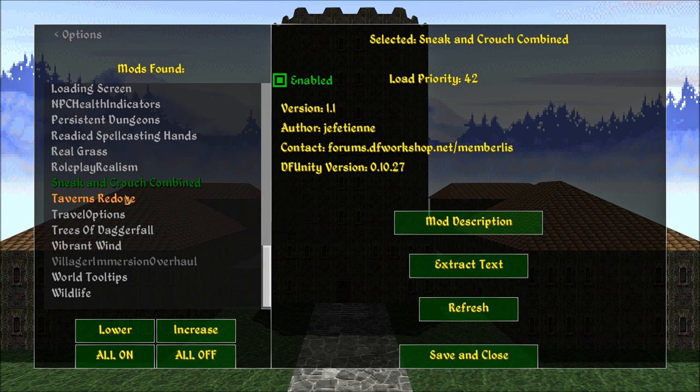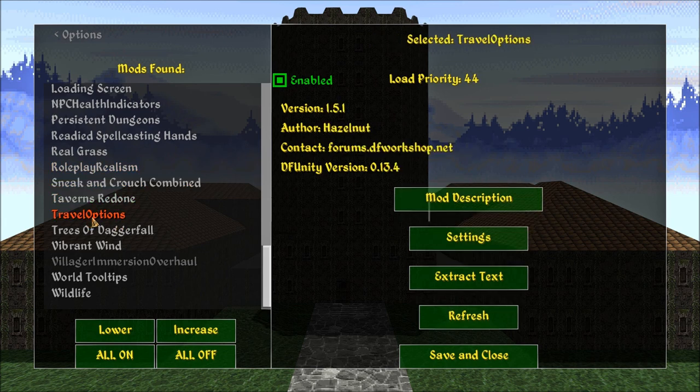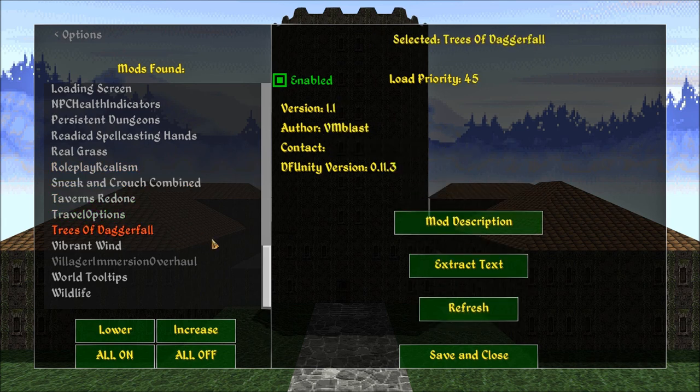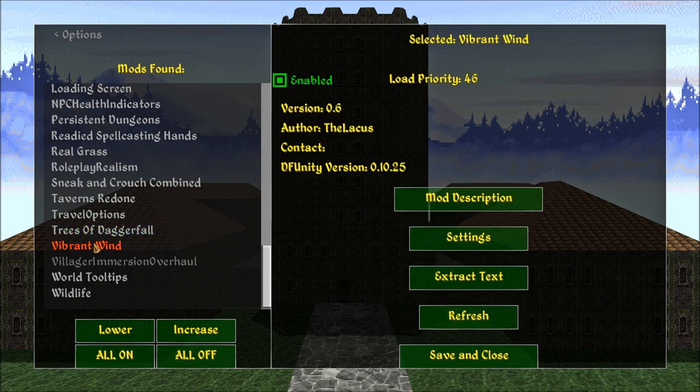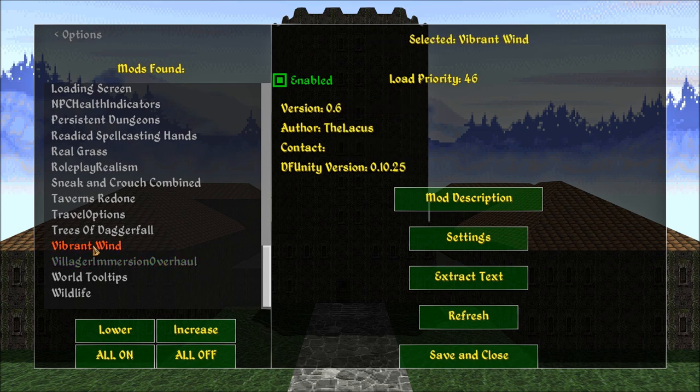Either button will do — I can press my sneak button or my crouch button and I'll sneak and crouch with either one. Taverns been done already. Travel Options — had that, don't really use it. Trees of Daggerfall. Vibrant Wind. Villager Immersion Overhaul — this is an outdated version. If I run with this enabled, you're getting crashes, so I had to disable that.